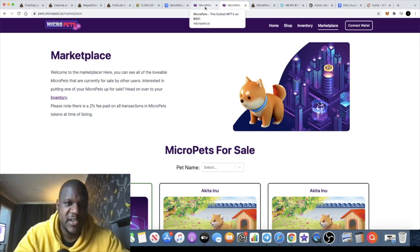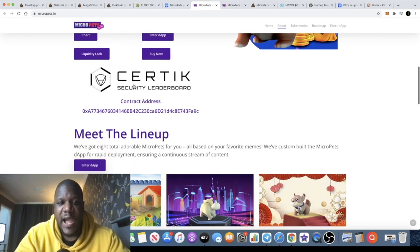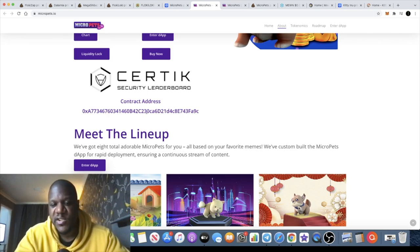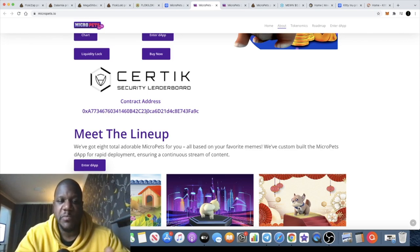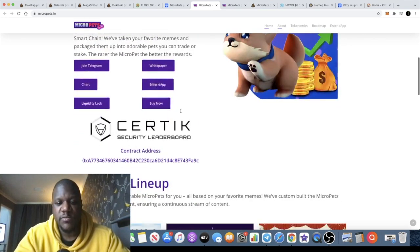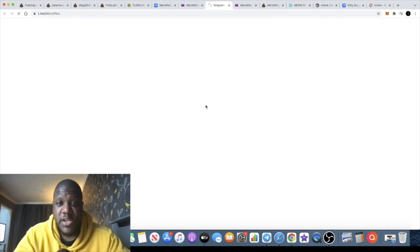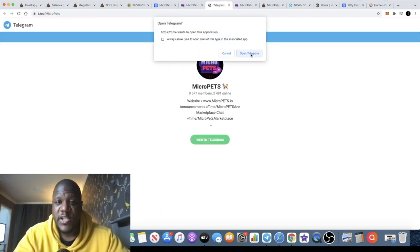It's a very speculative play, but I can see this going mainstream — I could see television adverts for this sort of thing. So put it on your radar. They have a security audit. Remember, none of this is financial advice — do your own research, don't risk more than you can afford to lose. Make sure you are buying the correct token by getting the contract address from the website, and follow them on socials: Telegram, Twitter, and so on.